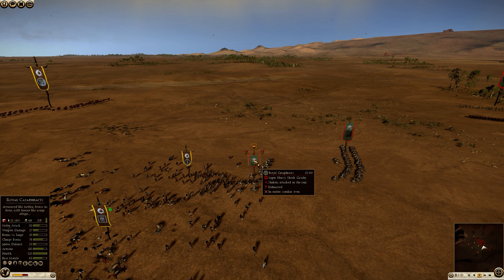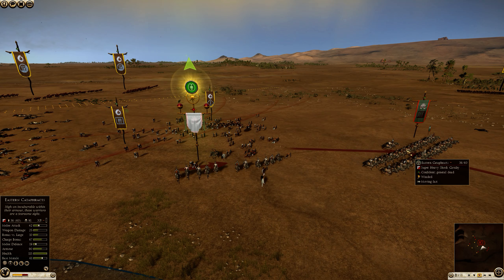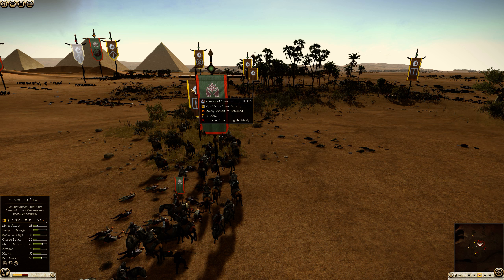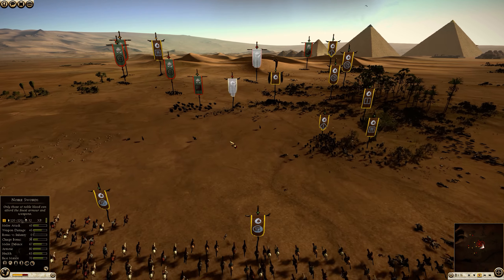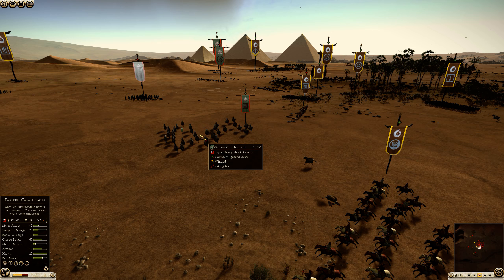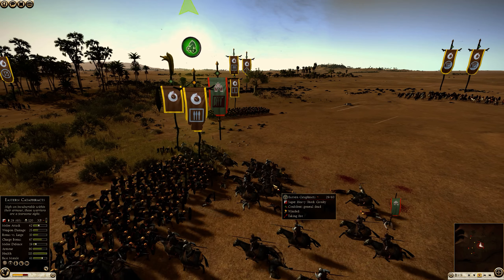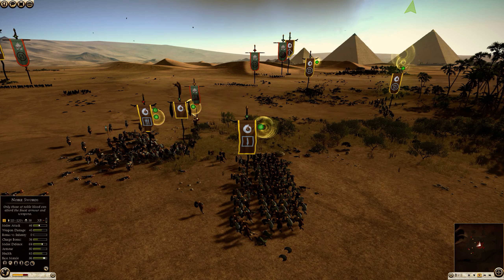Only skirmishers and depleted cataphract units left on the field for Armenia. Charging in with my depleted spear horse to stop them while I chase his eastern archers. The royal cataphract general is still alive but is going to run into this blob of armoured spears and take quite a lot of damage. Javelins incoming from the mercenary axe warriors - very nice kills from them. The bow horse are going to start firing with heavy shot on the cataphracts and they're going to go down very quickly. Now there's only skirmishers left for Armenia.